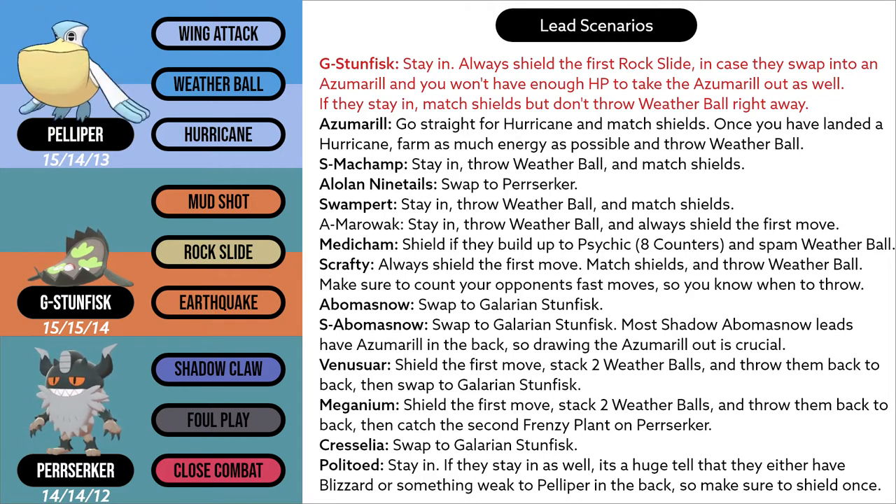A Galarian Stunfisk lead has a high chance of Toxicroak, Medicham, or Azumarill in the back, so keeping your Pelipper alive is crucial. Always shield the first Rock Slide, in case they swap into Azumarill and you won't have enough HP to take the Azumarill out as well. If they stay in, match shields but don't throw a Weather Ball right away, so they don't catch it on a different Pokemon. You could also try to catch a Rock Slide on your Perserker or Galarian Stunfisk — risky, but rewarding if you pull it off.